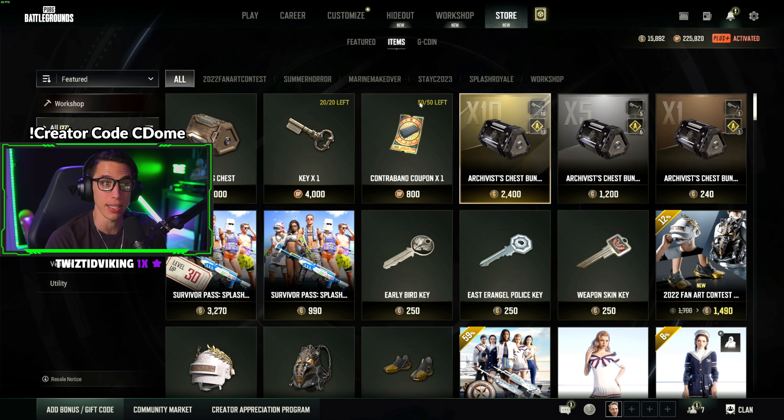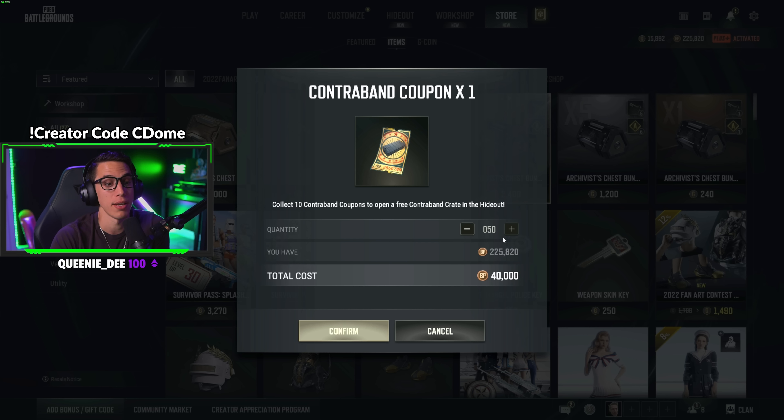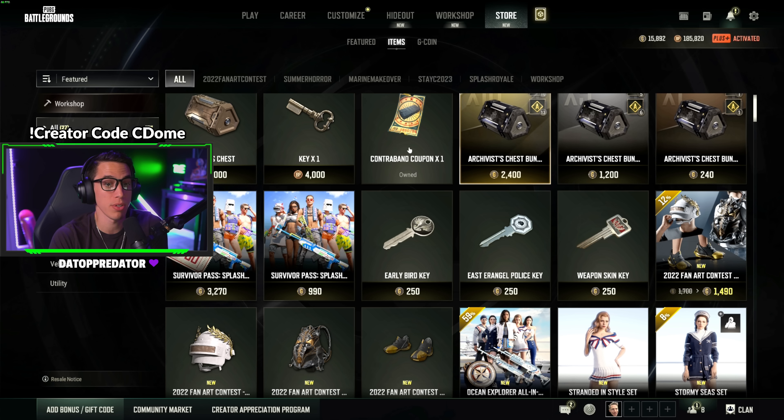They increased the amount of contraband coupons and keys you can buy. You can now buy 50 contraband coupons per week instead of just 10 like it used to be — that is awesome! Using your BP, 40,000 BP. Let's go, I'm all in!